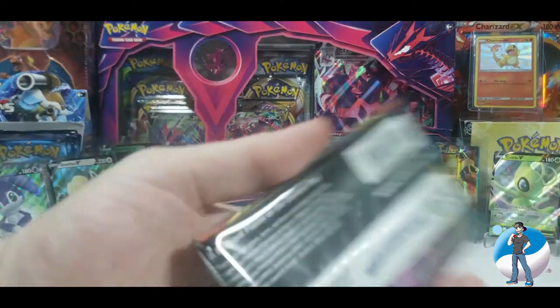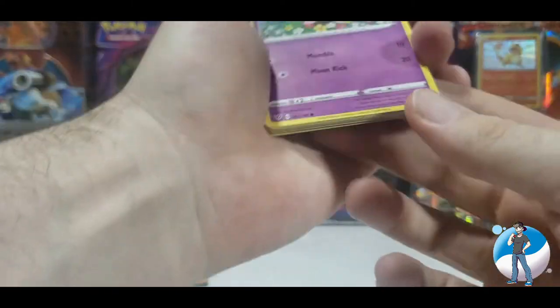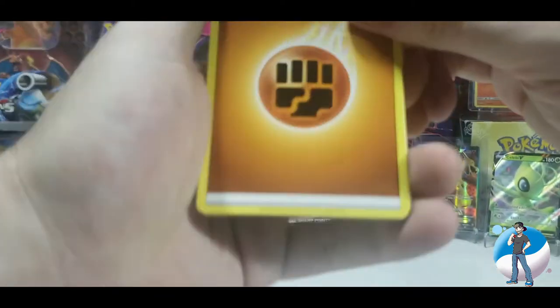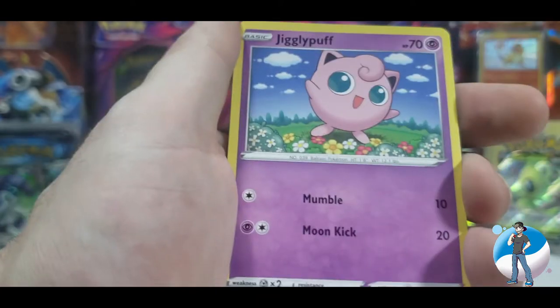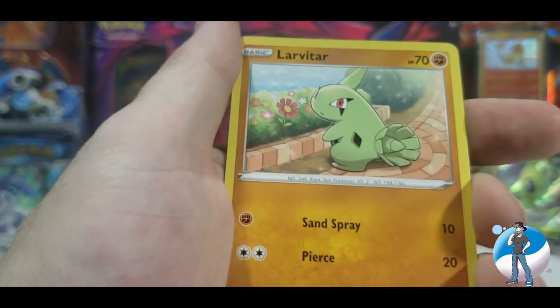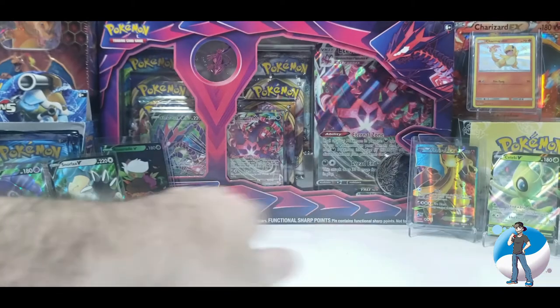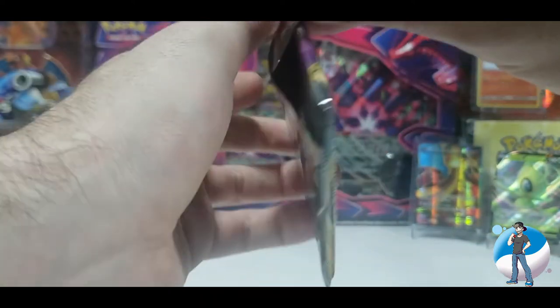Two packs left — let's see what we've got. Packaging's gone, code card out. Four from the back — fighting energy to start, somebody's gonna get beat up. Cape of Toughness — Superman loves that cape. Jigglypuff, Ducklett, Karrablast, Darmanitan, Larvitar, Passimian, and a regular rare Ampharos to finish. Final pack coming up — smash that like button for luck, but I've been having plenty of luck. Hoping for a Charizard V Max.